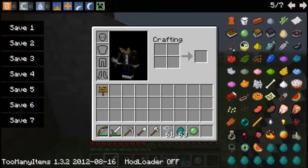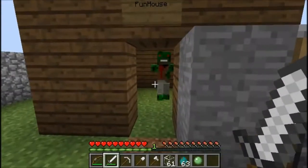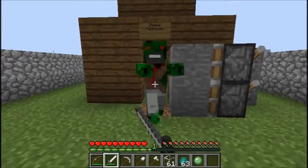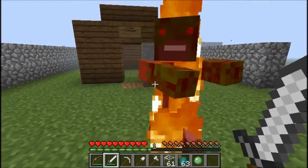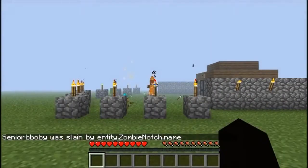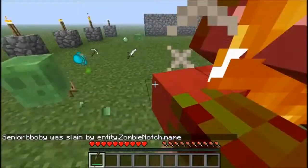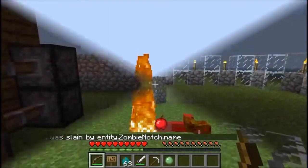He moves at half the speed of a normal zombie. I put this barrier here so you'd know he didn't just start breaking the door, but I want to see if he just kills me. There we go - he just pushed me. All right, let's move back.